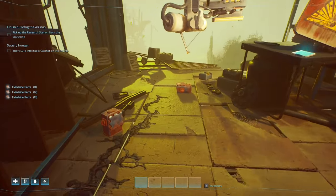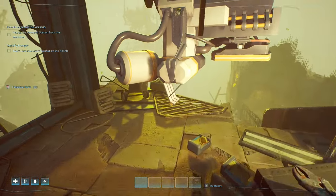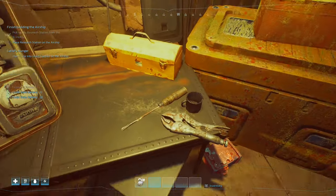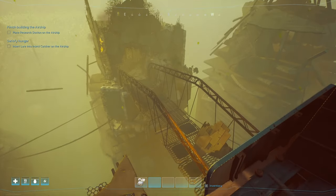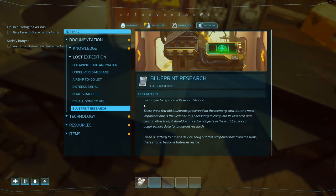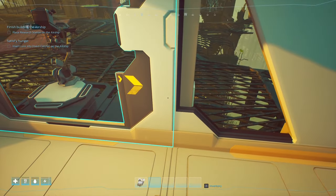Blueprint research — I managed to repair the research station, we just need to power it up. I've got to place the research station but we don't really have a lot of space; we'll do our best. If we power it up, we've got to research a scanner. Then I'm going to put the lure on there and lower it down. So now we need to build a scanner — I'm going to need some synthetics. Let's extract some of this stuff whilst we wait.